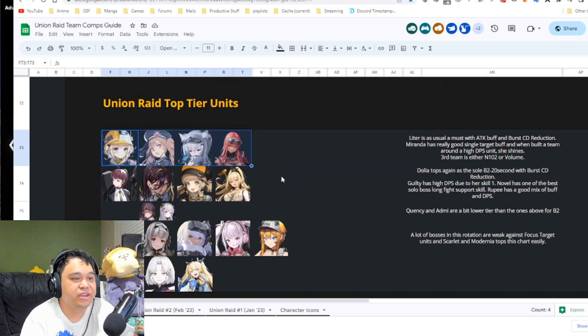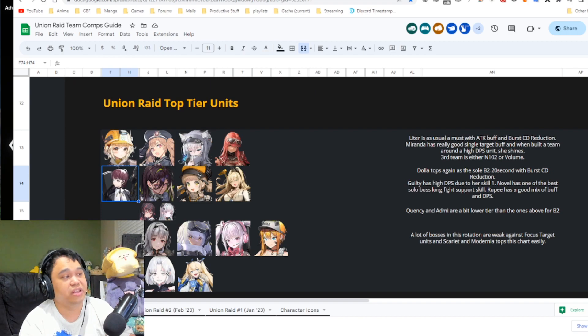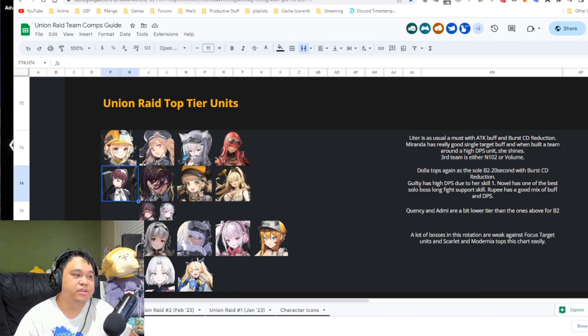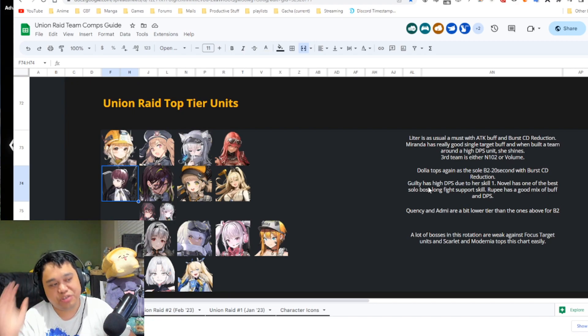In burst two, Dolla is currently the only unit with burst cooldown reduction, making her top tier. She's especially valuable on teams without Litter, since Litter already provides burst cooldown reduction. My typical setup is Litter on one team, Dolla on another, and Volume on the third — spreading burst cooldown reduction across all three teams so I burst roughly every 15 seconds instead of every 20.